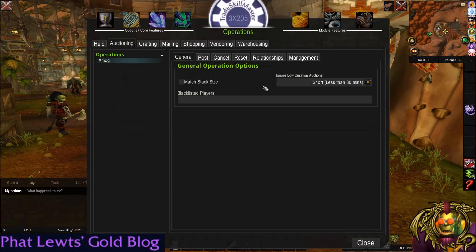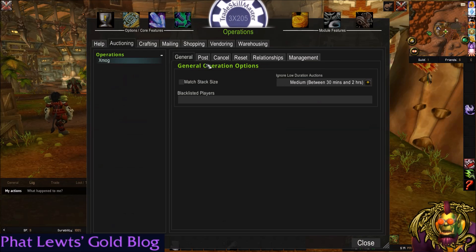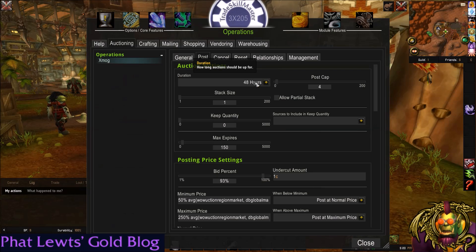You don't have to worry about match stack size. You can only post transmog in stacks of one, because it's all armor or weapons. I ignore low-duration auctions of short — you can actually go up to medium. I'm posting for 48 hours, so if something's going to expire in 30 minutes or the next two hours, I don't really care about that item, because most of the time I have it up, that auction would have expired. For my post settings, 48-hour duration — I like to do this because it's easier to maintain, less monotony. I post cap of four. You could reduce this to one or two, at least two at minimum, and manage the rest of your inventory in a guild bank or personal bank. I keep my not-going-to-sell inventory on the auction house at all times, so I don't have to spend extra time doing inventory management.